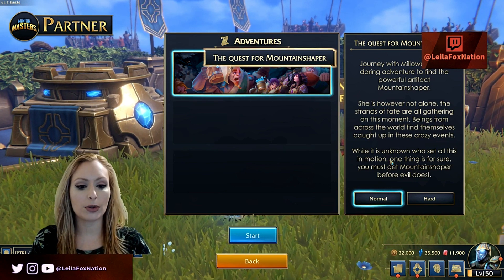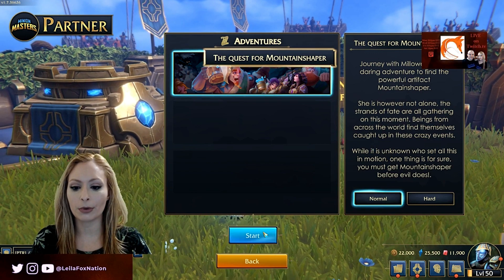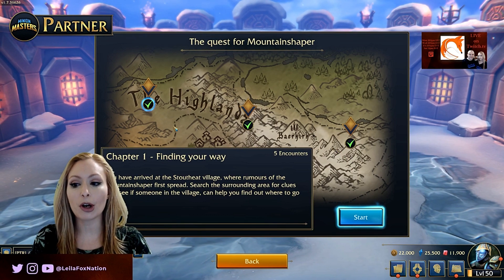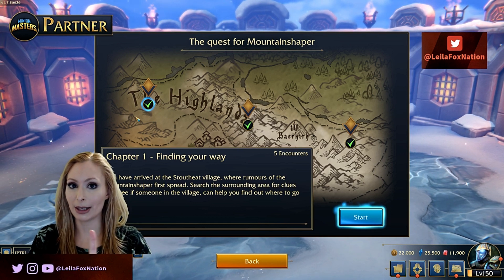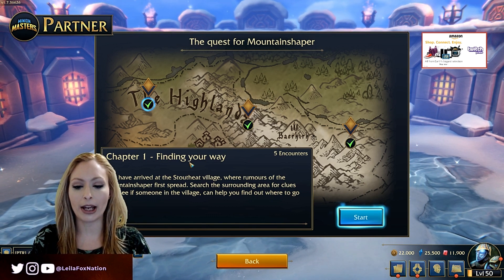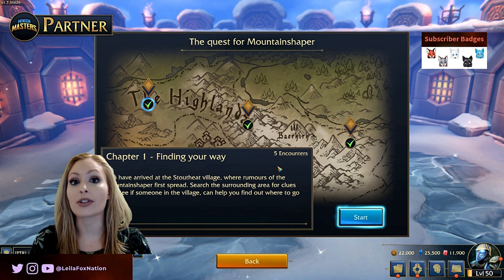Here you get the choice between Normal or Hard, so for this video I'm just going to go with Normal. We're going to click Start. I have gone through and completed some of this to be able to show you what Adventure Mode looks like, so we are going to start with Chapter 1. Chapter 1 is going to be free — keep that in mind. Chapters 2 and 3 can be bought for rubies. Chapter 1 is called Finding Your Way, and there are five encounters, which means there's going to be five bosses.